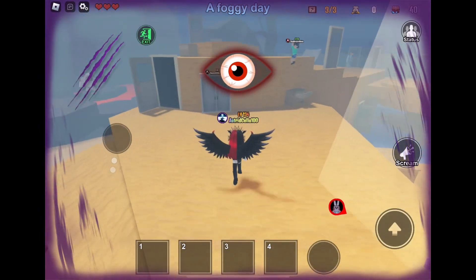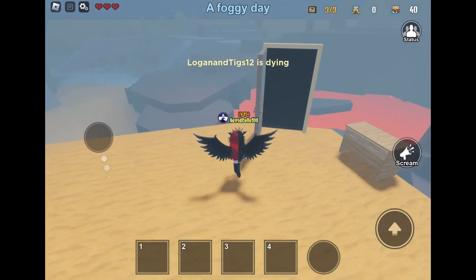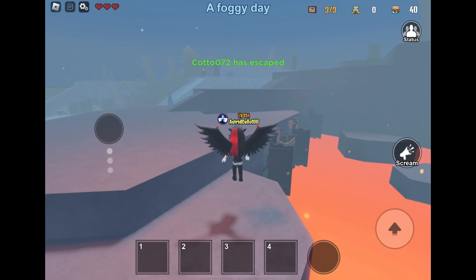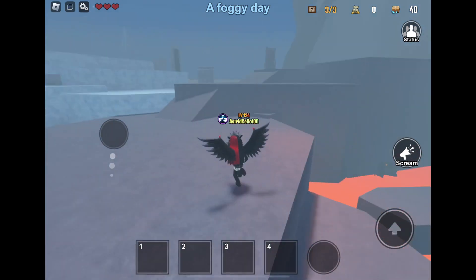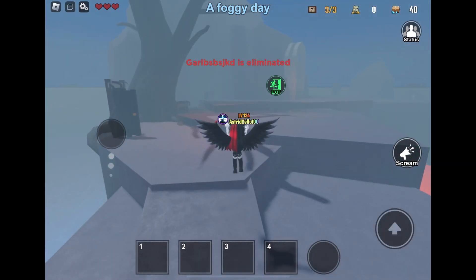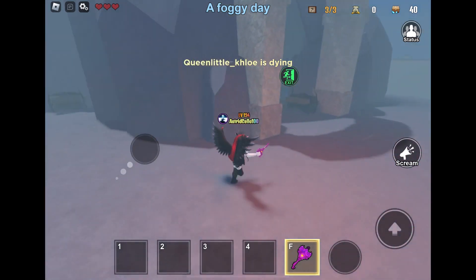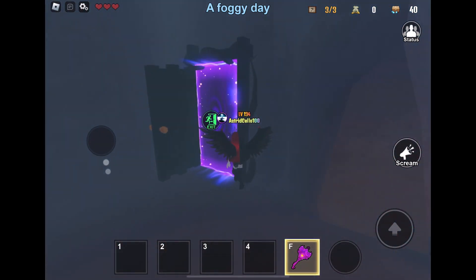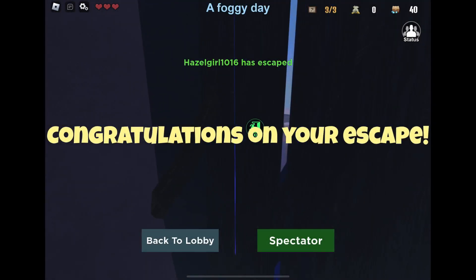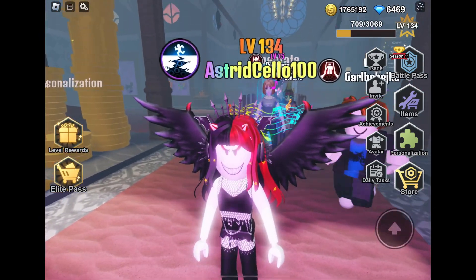I'm not gonna go for that key — I'm gonna escape now. I think this is the best way there. That other person had a good idea of escaping, so I really want to escape now. That person was eliminated, and now we are escaping. Everyone, thank you so much for watching this video. I'm switching servers now because this was just such a glitchy round. Thanks for watching, bye!